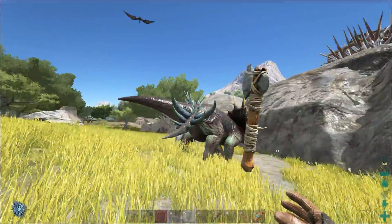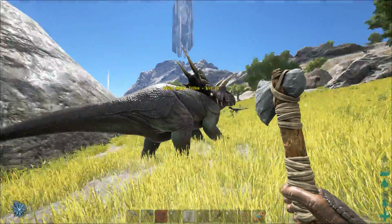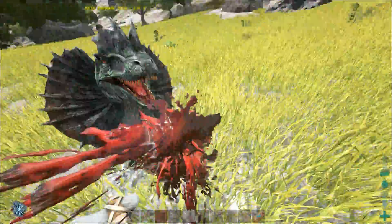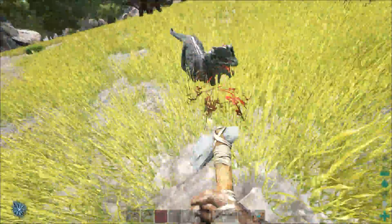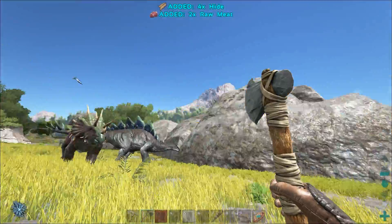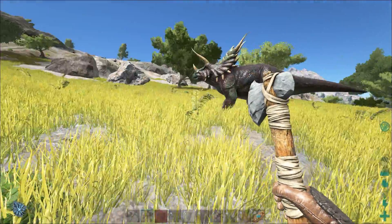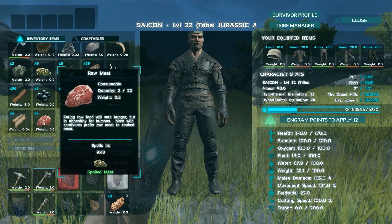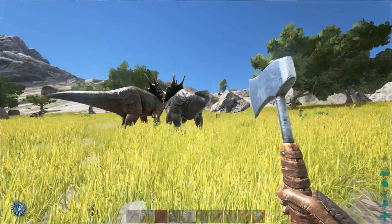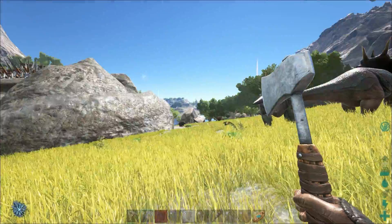We have a triceratops and a stegosaurus doing a sort of dance here. These little guys — the dialos — will probably be your main concern in the beginning because they're littered all over the spawn places on the shores. They are not a threat; just go up and smack them a couple of times and they're going to die. But they actually give you some meat, which we need. I'm going to gather some more meat using my hatchet.